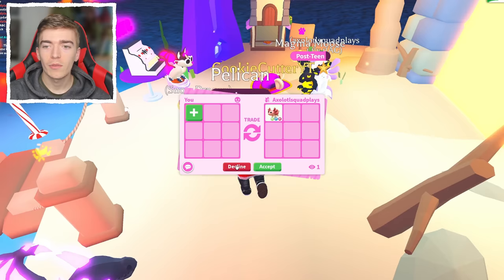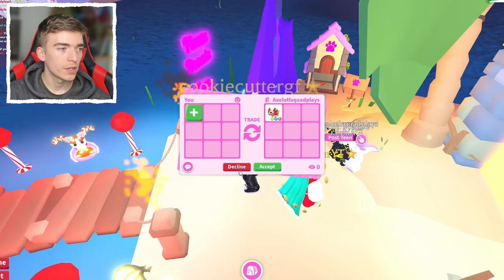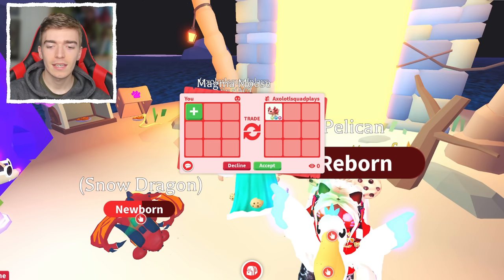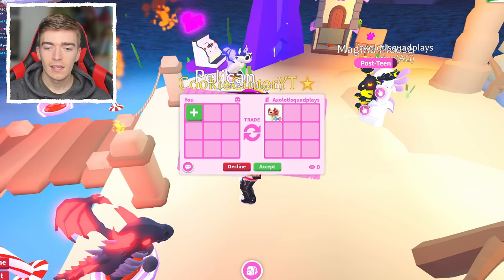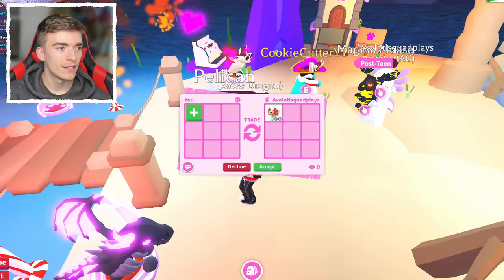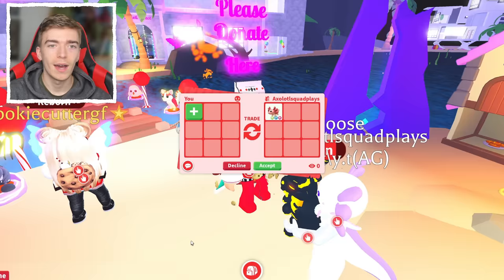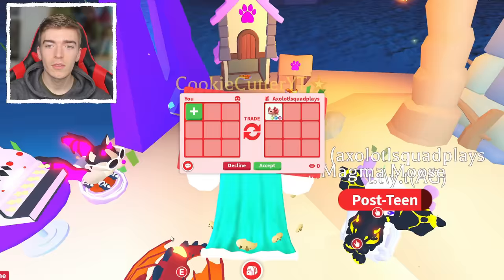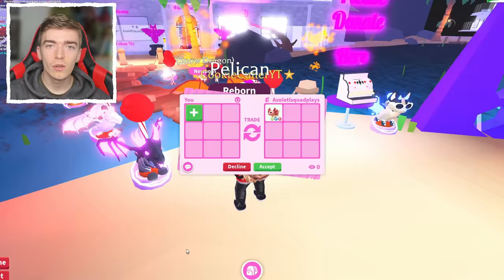The emojis might be incorrect and trading might be broken right now — it's not letting me hit decline, which is very bizarre. It seems like the trading is definitely glitched for a bit; I'm sure Adopt Me will fix this soon. Let us know what you think about this update down below in the comments, and whether you like the look of the new neon pets. If you want one, comment below. You should also watch this video next where I show 100 custom Adopt Me pets they need to add to the game.